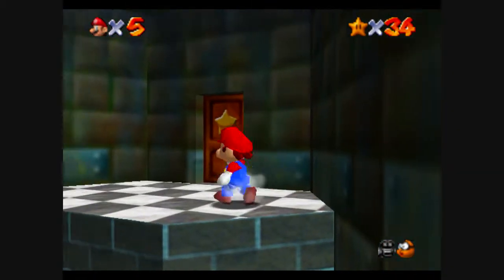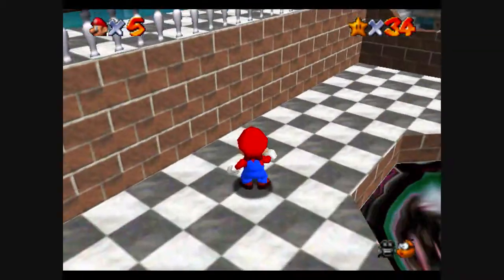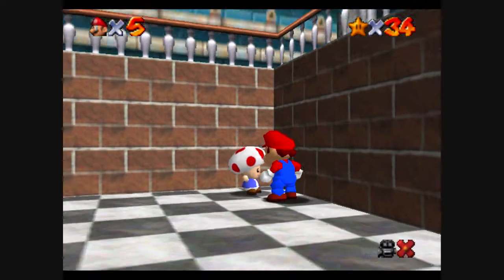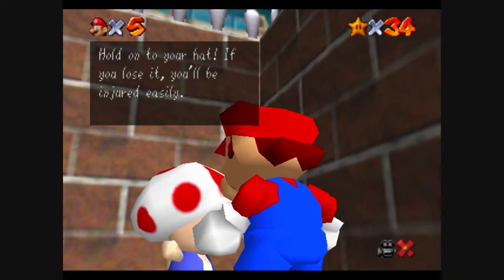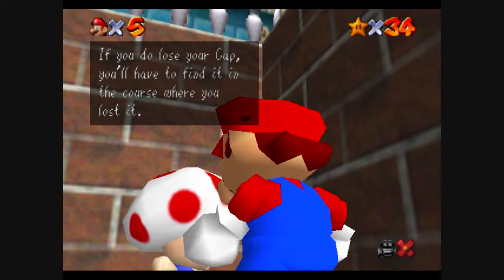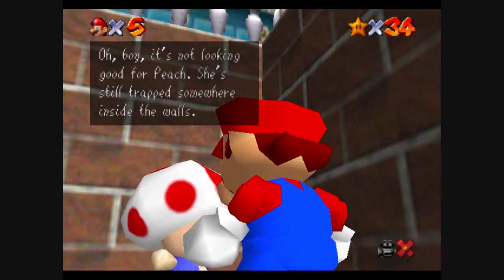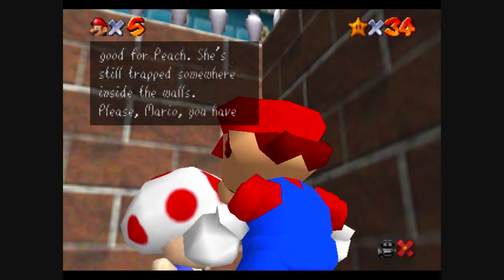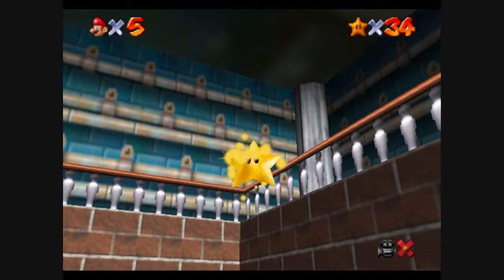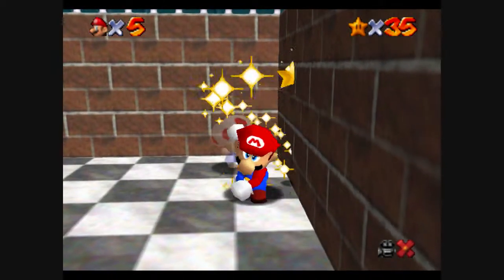Ow! This, I think, is the first free star in the game. Just talk to Toad and he has a star for you. Hold on to your head — if you lose it, you'll be injured easily. If you do lose your cap, you'll have to find it in the course where you lost it. Oh boy, it's not looking good for Peach. She's still trapped somewhere inside the walls. There we go, there's our star that Toadstool saved for us.